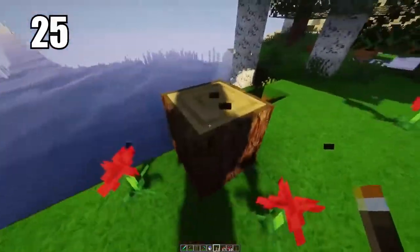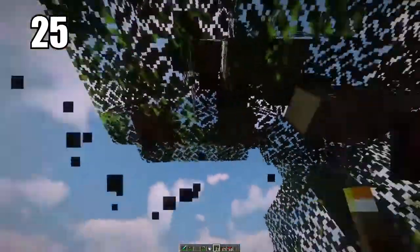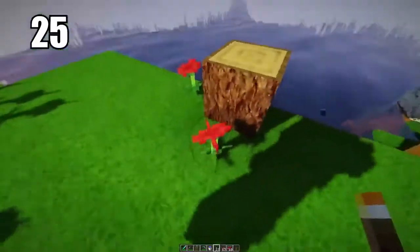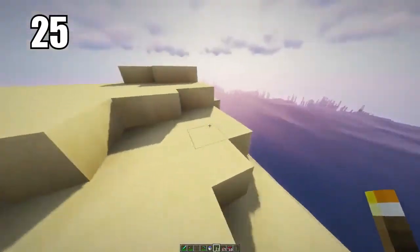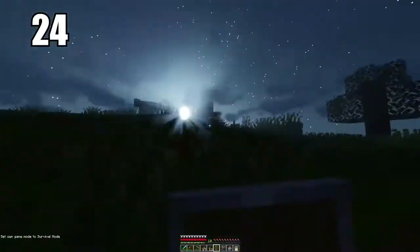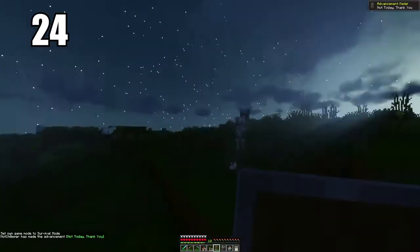Tip 25 is saving the bottom trunk of the tree for last. You can stand on top of it and break the rest of the tree so it despawns and you get all of the wood, even if it's a little bit high up and out of your range. Break that last trunk at the end and you'll end up with exactly the amount of wood you should get from that tree — it just saves you a bit of time.